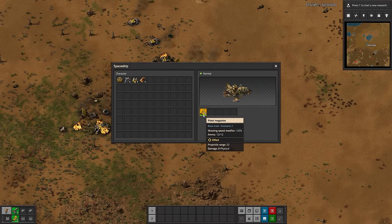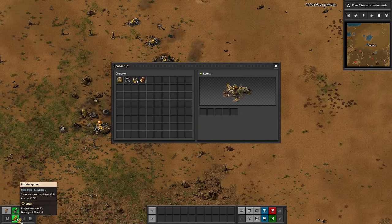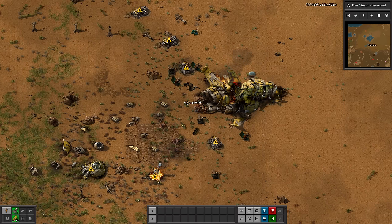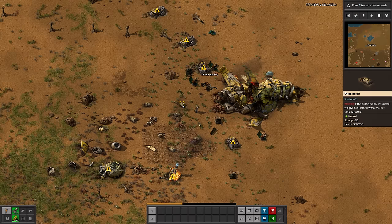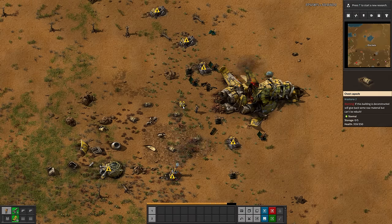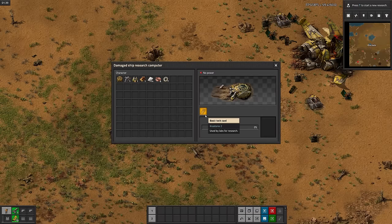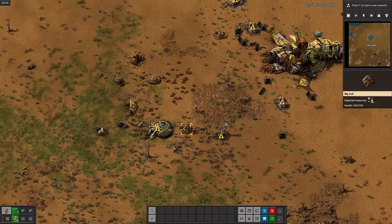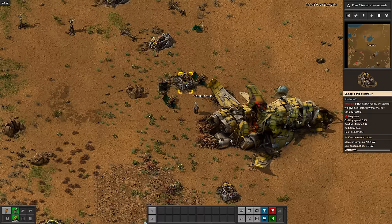Inside the spaceship is some pistol ammo — slightly strange that it's not just regular ammo. Also, looks like we start with a few slow assemblers on the ground, and it looks like they nerfed mining speed a ton too. Picking up these bits of rocket debris is taking forever and a half. We also get a little lab, but it takes tech cards instead of science packs. Weird, but I guess it makes sense. Oh, and a tiny 240 kilowatt reactor.